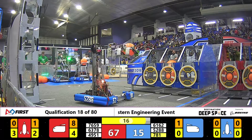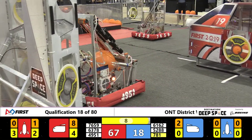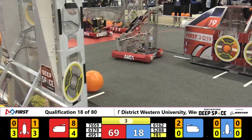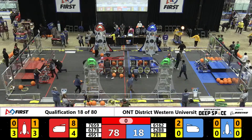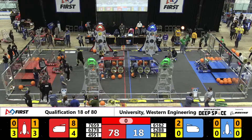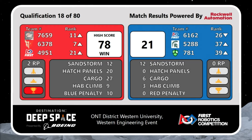5288 still trying to do some damage on this score. They spit that ball in from a distance. It is 10 seconds left in this match. Lynx puts on another hatch for two points and they fly back to get on the Hab for their level one climb. 78-18 is the unofficial score. The Red Alliance takes that surefire victory with a final high score of 78-21.